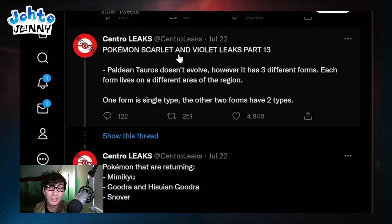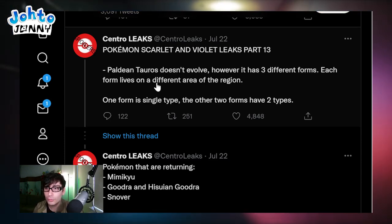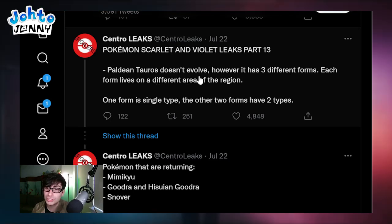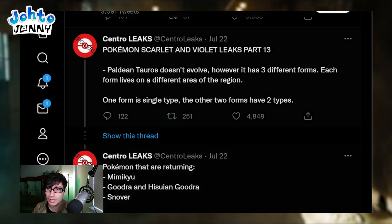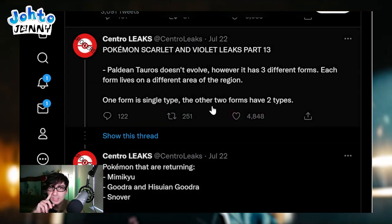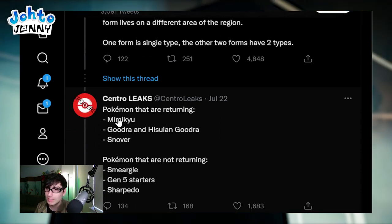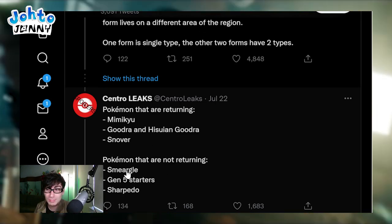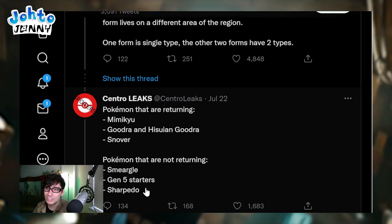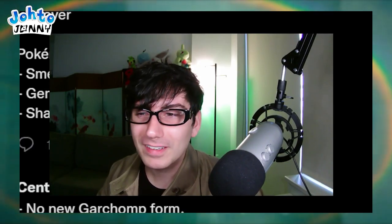Pokemon Scarlet and Violet Leaks Part 13. Paldean Tauros doesn't evolve but it has three different forms - each form lives on a different area of the region. One form is a single type and the other forms have two types, so Tauros is getting lots of love this generation. A roundup of returning Pokemon includes Mimikyu, Goedey and Hisuian Goedey, and Snover. Pokemon not returning include Smeargle - come on, in a region so entrenched in art! - Gen 5 starters, and Sharpedo.